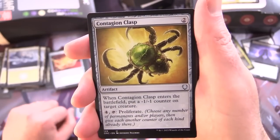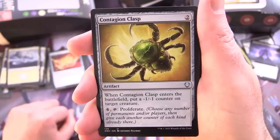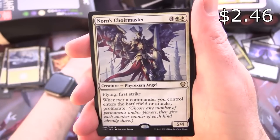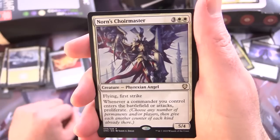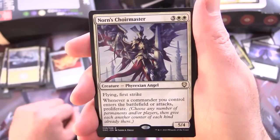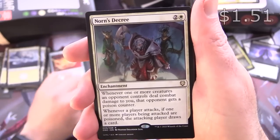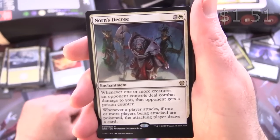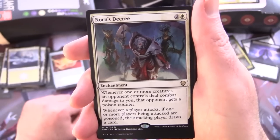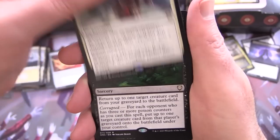Contagion Clasp — artifact for 2, when it enters the battlefield put a -1/-1 counter on target creature, and for 4 tap to proliferate. Norn's Choirmaster — creature Phyrexian Angel 5/4 for 5 with flying and first strike, whenever a commander you control enters the battlefield or attacks, proliferate. Norn's Decree — enchantment for 3, whenever one or more creatures an opponent controls deal combat damage to you, that opponent gets a poison counter. Whenever a player attacks, if one or more players being attacked are poisoned, the attacking player draws a card.